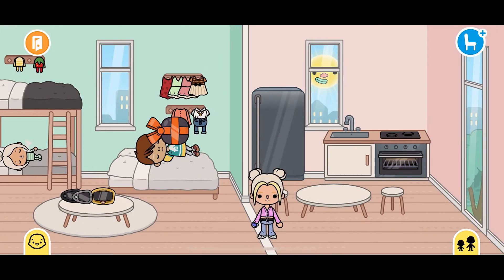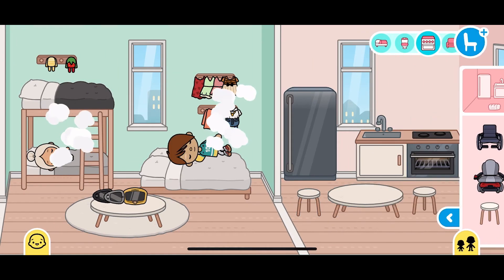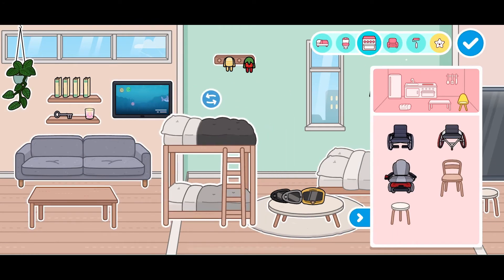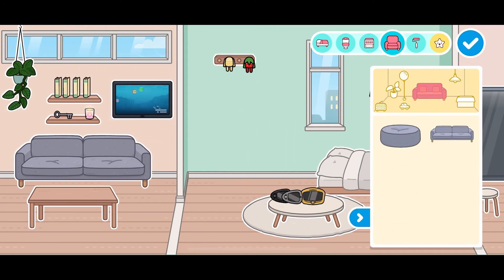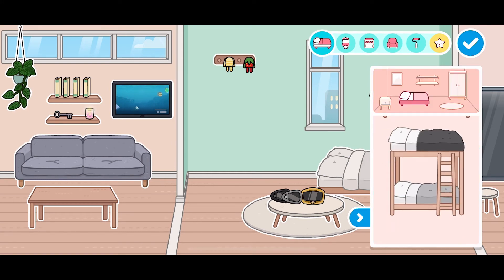So here's the bathroom and the room. Here we got the kitchen. And then you got the characters. And then I did something with the bed thinking it would help, but I ended up just putting it back in the same place and putting a second kid up there.